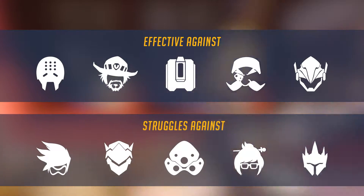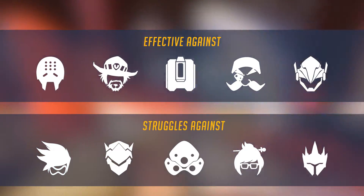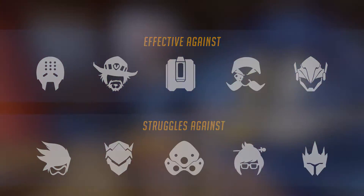Heroes you're effective against in most games are Zenyatta, McCree, Bastion, Torbjorn, and Pharah. You start to struggle, however, against Tracer, Genji, Widowmaker, Mei, and Reinhardt.